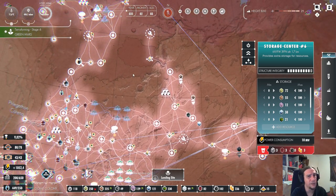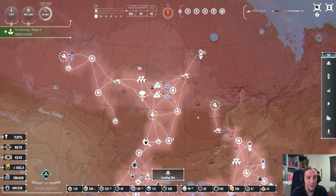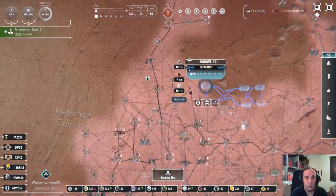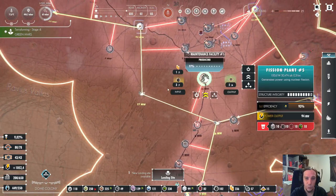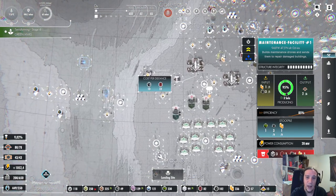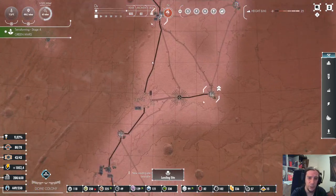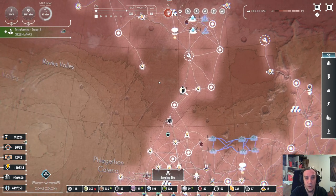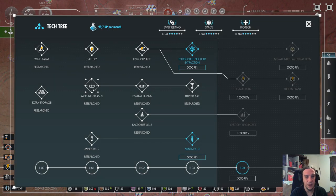Storage centers cost a little bit of power, but power is completely irrelevant once you're deeper into the mid-game. Last but not least, what helped me a lot was researching the road technologies and using them. Those black roads you see here are upgraded roads — I upgraded pretty much everything that was in use. You can upgrade roads by clicking here, selecting an endpoint, and everything along the road gets upgraded. I'm not too happy with that mechanic and really hope future patches will make it handier. But long story short: upgrade your roads.